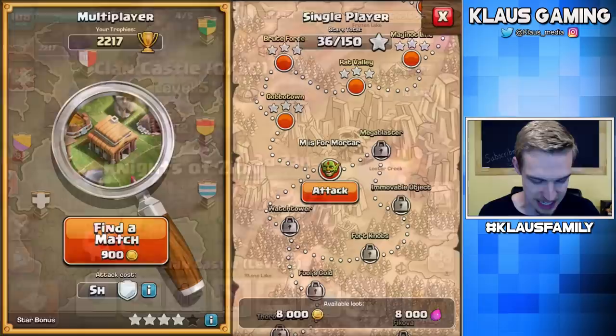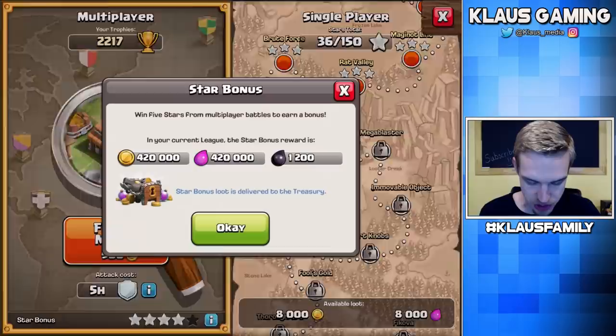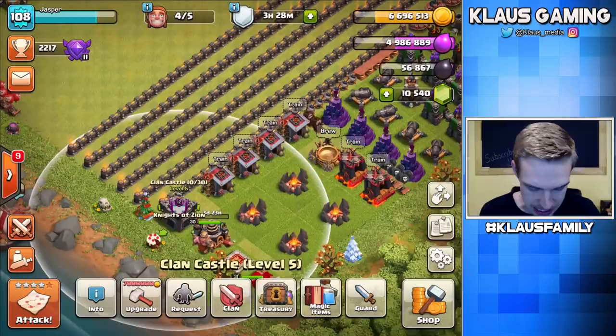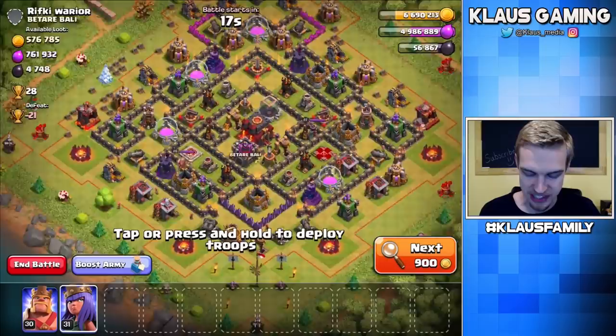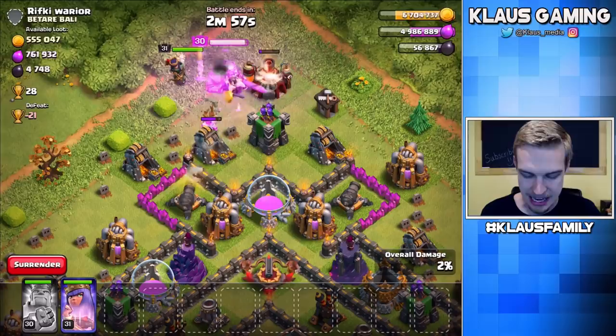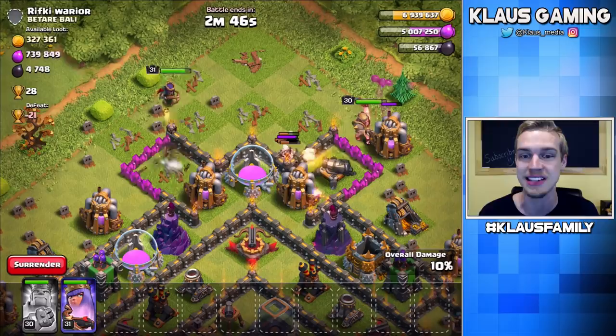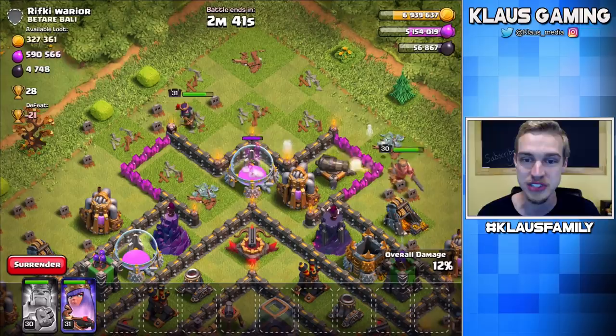It just dawned on me — we have one more star to get 420,000 gold, which will put us over that 7 million mark. So let's take our Queen and go snipe a Town Hall real quick. Whoa — a dead Town Hall 10 with tons of loot. I only have my heroes because I was really intending on just sniping a Town Hall, but I can't pass this up. Look at all this gold. We're going to pop the King and get the Queen — hopefully she can get all this gold out of the gold mines. If we pass 7 million gold, then we're in business. We need 7 million to upgrade that Clan Castle.